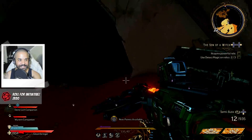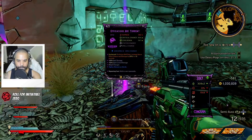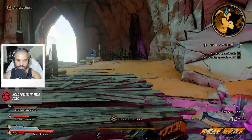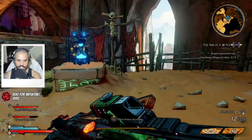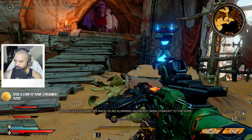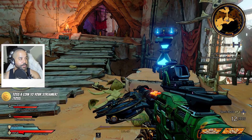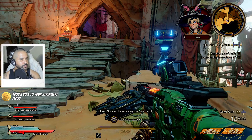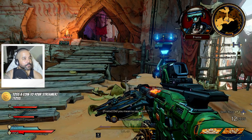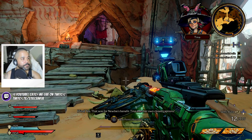Oh baby — this is a little sparkly bit. 11 g's. Still need a vending machine. My magic is like slamming an energy drink straight to the dome. Two relics — none of them are good enough. None of the relics you can see — wink. Did you mean to say wink? Yes, that was for newbies' benefit — Tina does her own closed captions.